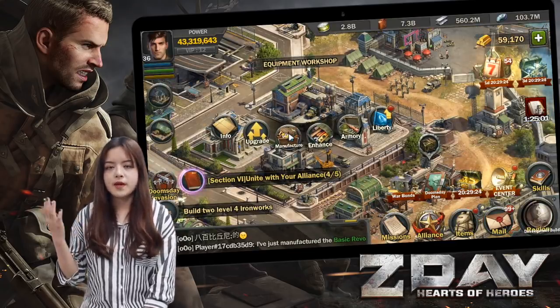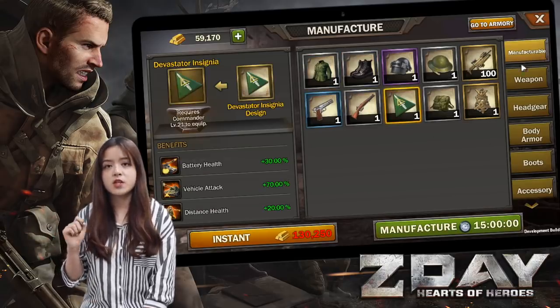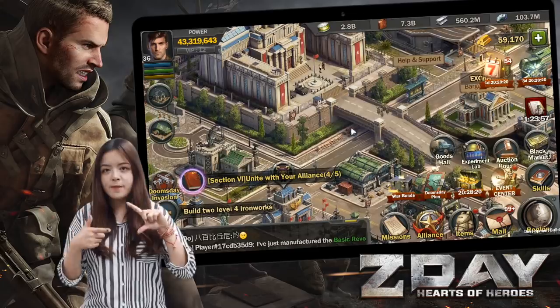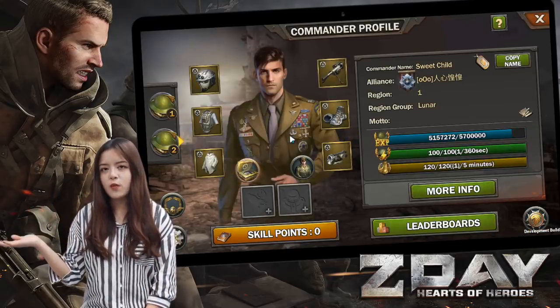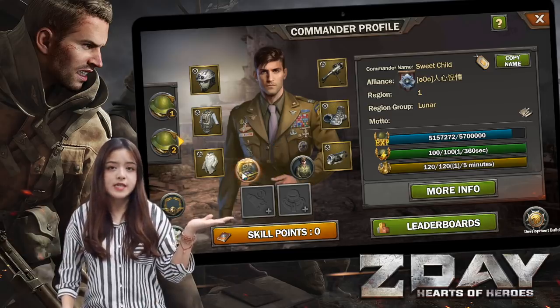Secret weapon is a kind of equipment, but it is neither manufactured from the equipment workshop nor purchased from a bundle. In the commander profile panel, there are two equipment slots at the bottom. The right one is for secret weapon, and the left one is for temporary secret weapon.